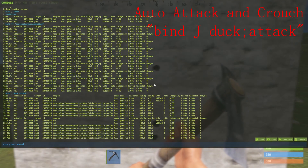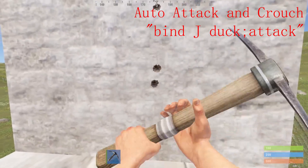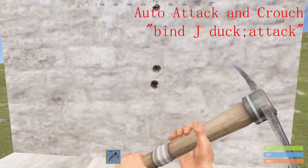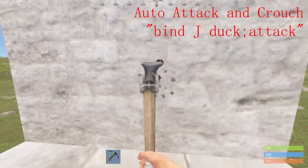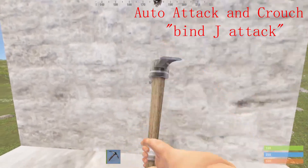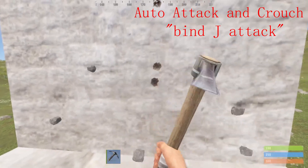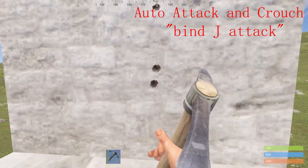Next we have auto attack and duck. This will allow you to automatically crouch and automatically attack, so your pickaxe will keep swinging as long as you leave the keybind on. All you have to type is bind j duck semicolon attack. And if you just want it to be an auto attack, all you have to do is remove the semicolon and duck, and it'll just swing your pickaxe. This is really good for picking walls and for farming trees.